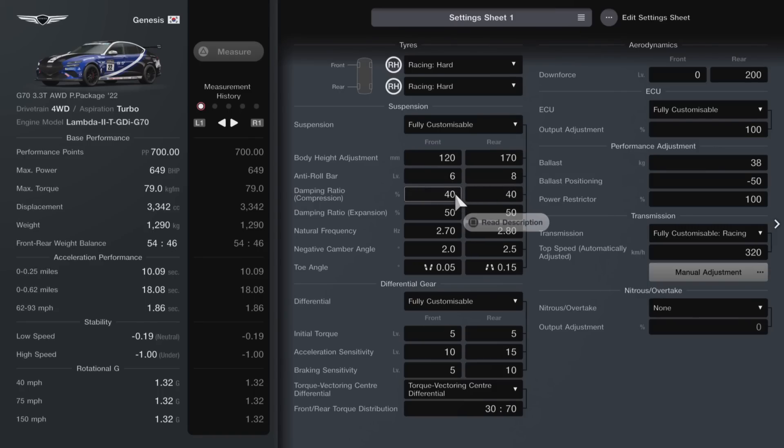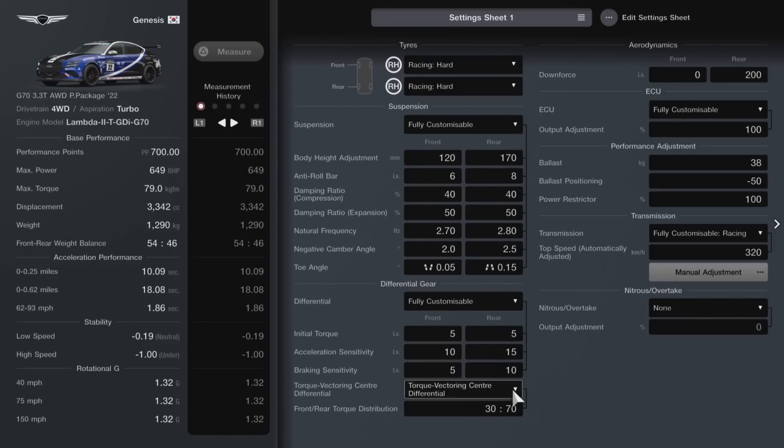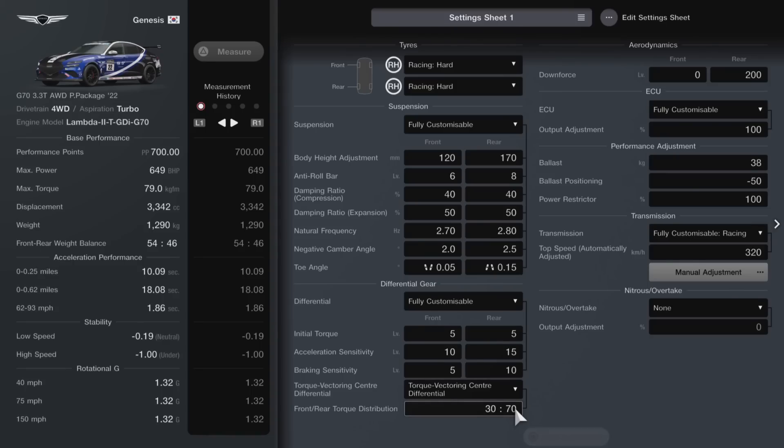Anti-roll bar at the front is 6 and 8 at the rear. Compression is going to be 40 for both — maximum. Same again with expansion at 50. Natural frequency I've changed a little bit: 270 front, 280 rear. Originally I was more towards about 3 but I've turned that down a little bit. Negative camber angle 2 and 2.5. Toe angle at the front is 0.05 outwards and at the rear it's the opposite — inwards at 0.15. We've got the fully customisable differential, initial torque set at 5 for both. Acceleration sensitivity at the front is 10 and 15 rear. Braking sensitivity 5 at the front and 10 at the rear.